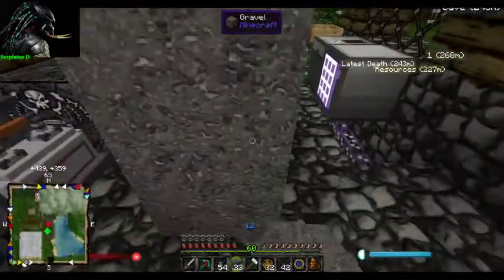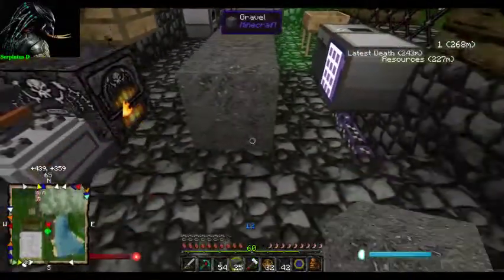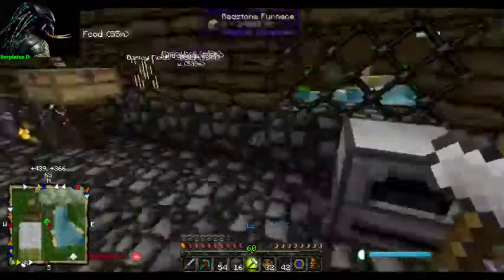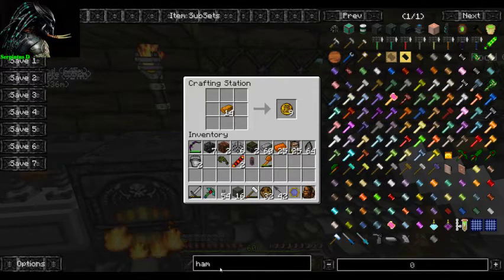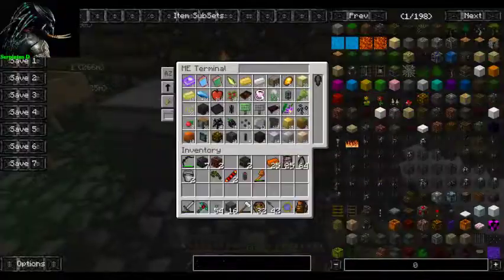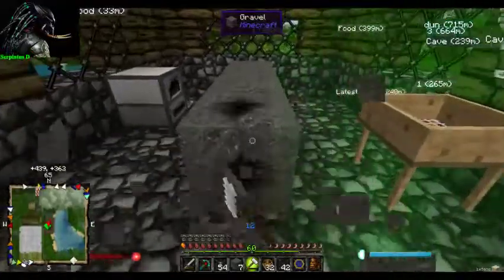We'll have all the Thermal Expansion machines down here, so we're going to be able to build quite a few things. I'm just going to make a lot of sand - we'll maybe be using glass a lot. Let's put that in there. Thermal pulverizer machine block - we do want a lot of machine blocks because I think we're going to be using a few. In this episode we plan on getting as many as we can.